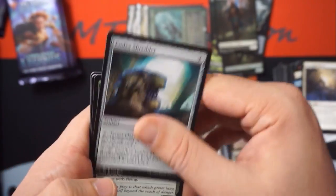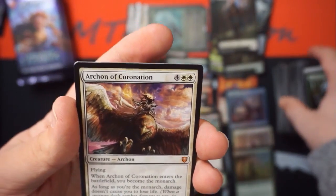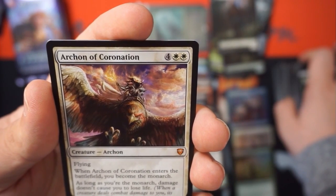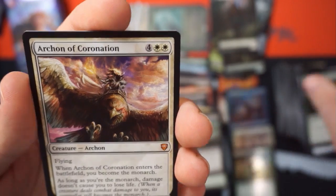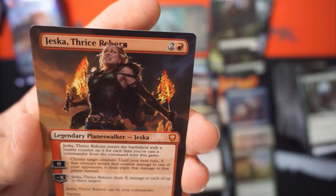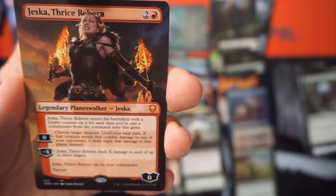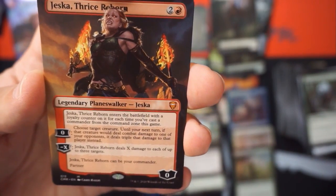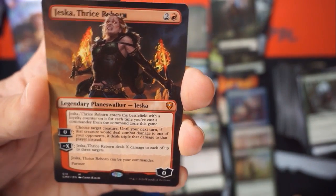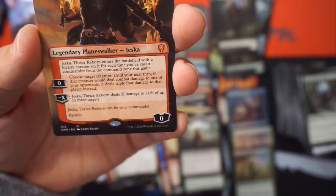Tangible Virtue, Codex Shredder, Stingflinger Spider, and another mythic — Archon of Coronation. Enters the battlefield: you become the monarch. As long as you're the monarch, damage doesn't cause you to lose life. Full art Jesca, Thrice Reborn! Look at Ben with this double mythic pack. I didn't know they were offering full art cards — they are at a much lower drop rate.